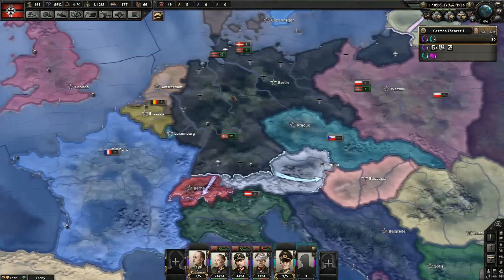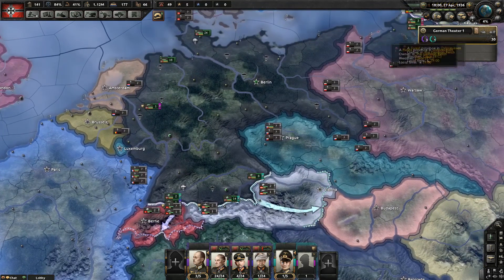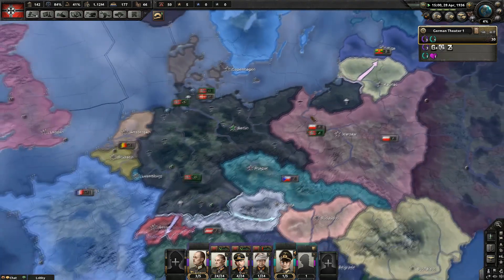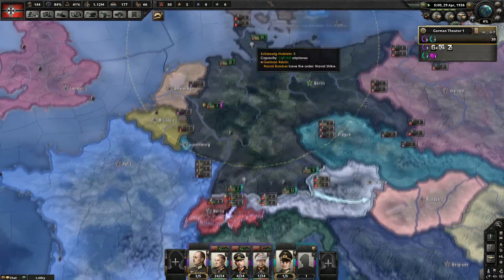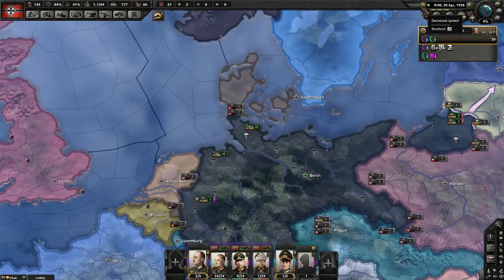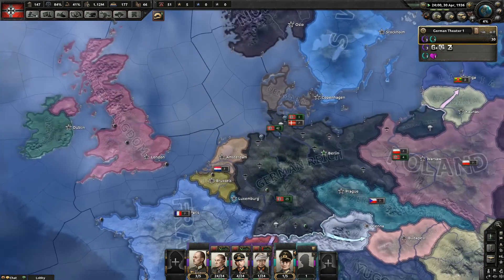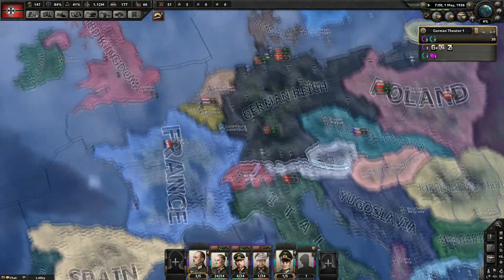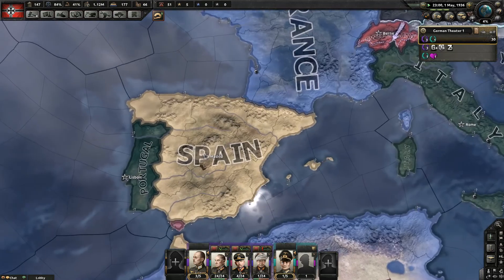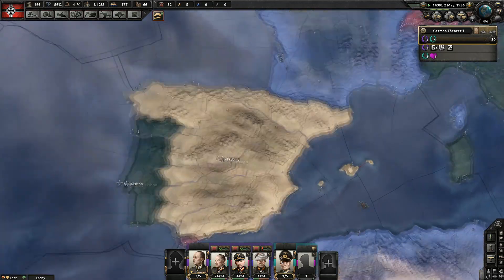What is up everybody, Mikey the Panzernator here with Dapeeks, and we're continuing with our Hearts of Iron 4 guide as historical-ish Germany. We're at the point where one of the first things that'll happen in just about every game, historical focus or not, is the Spanish Civil War.